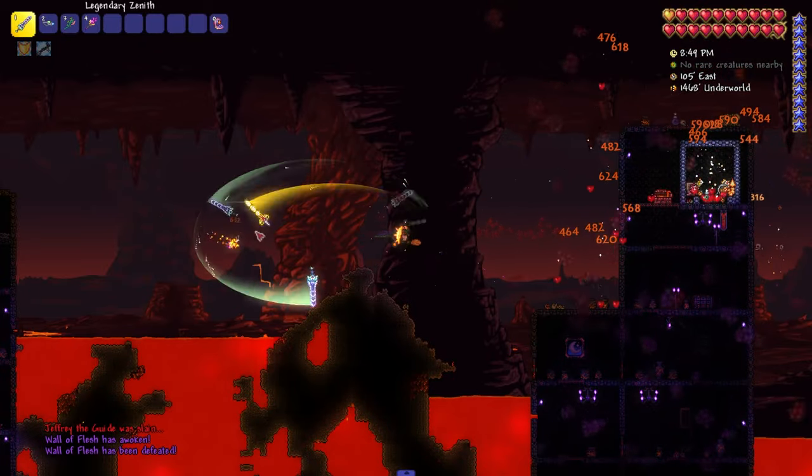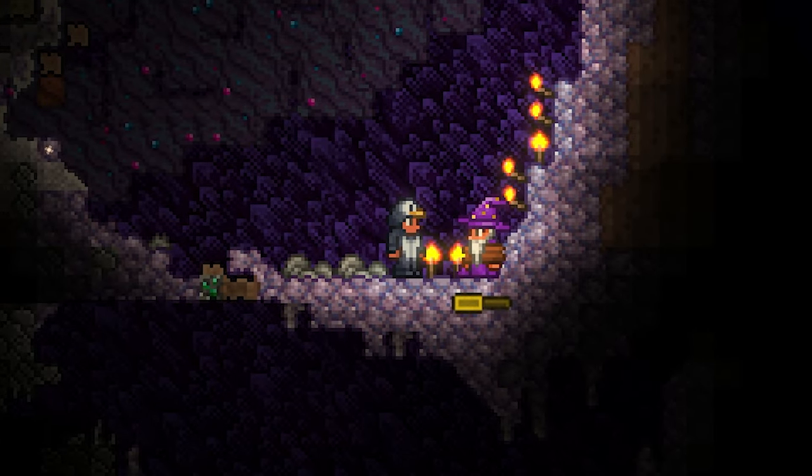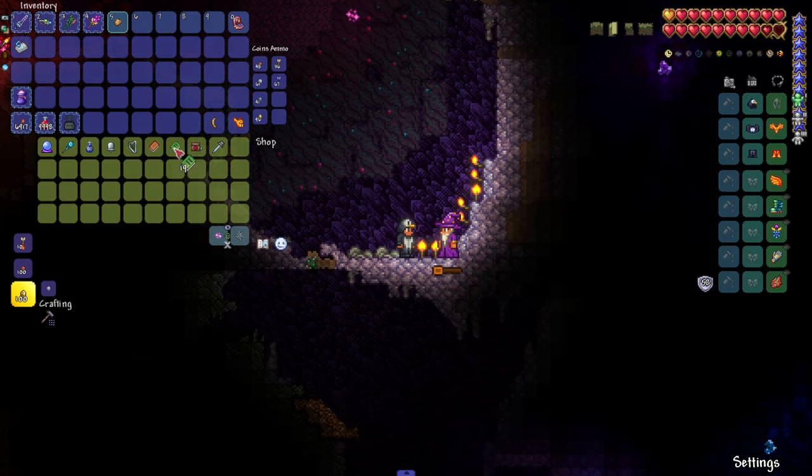In order to get the Wizard, you need to kill the Wall of Flesh. After that, you will be able to find him randomly in the world. Here he is — we buy books from him.